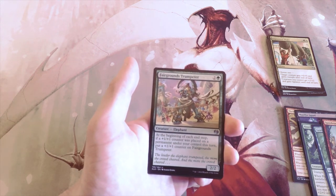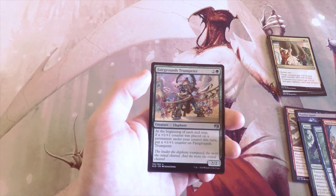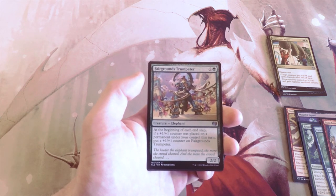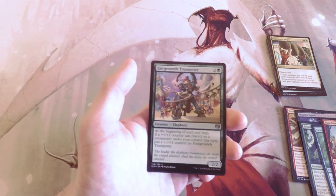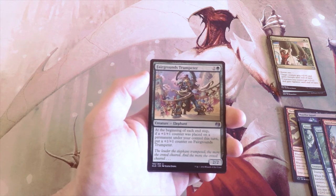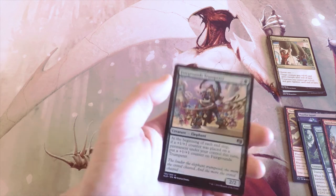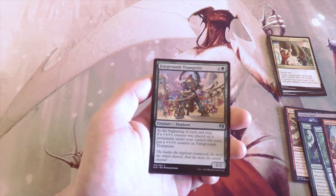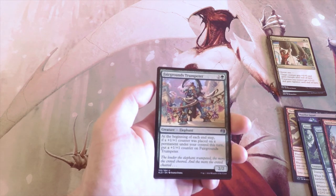Fairgrounds Trumpeteer — two and a green for a 2/2 Elephant. At the beginning of each end step, if a +1/+1 counter was placed on a permanent under your control this turn, put a +1/+1 counter on this card. This works really well with Fabricate — if you have some Fabricate creatures you can put counters on those as soon as they come into play and then boost this guy as well. He's a bit too much investment for me to first-pick, but definitely a strong card.